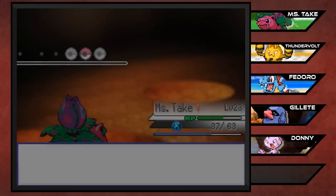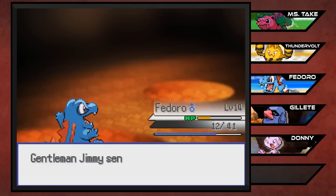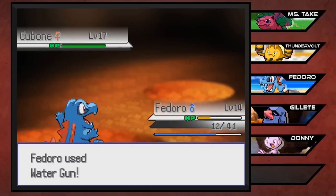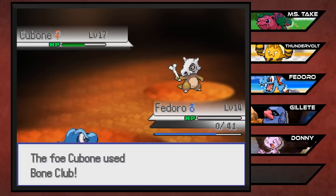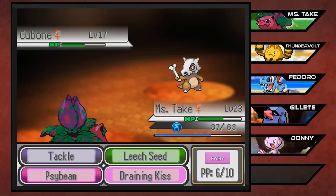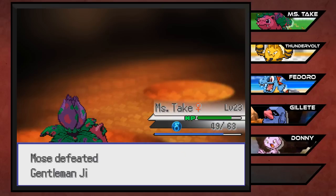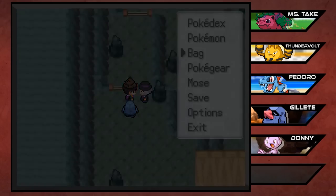Cubone coming out next means that finally we've got something Fedoro can handle - at least I hope Fedoro can handle this guy because he does evolve in one or two more levels. I think off this Cubone we're going to get quite some EXP if we can take him down. I did send him in kind of to die though. I suck at this. I'm trying to train up all my Pokemon but I'm just letting them all die and Mistake just keeps on getting all of the experience.